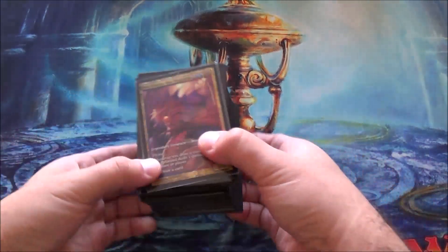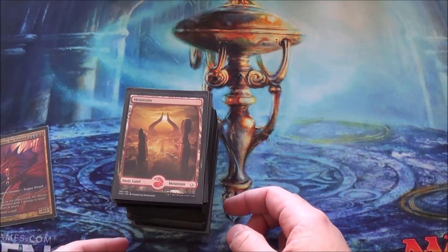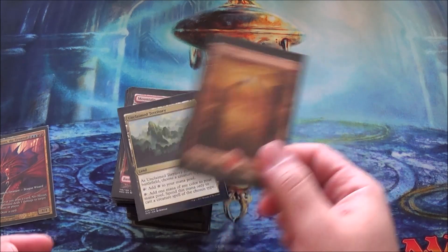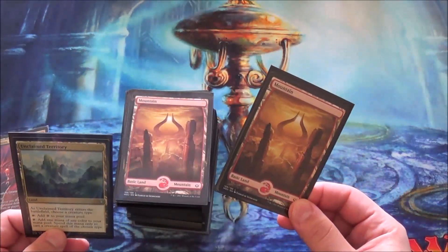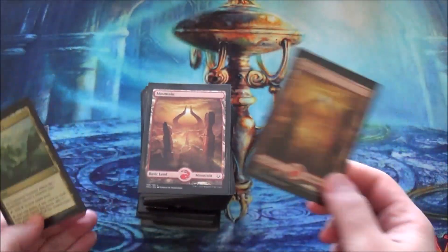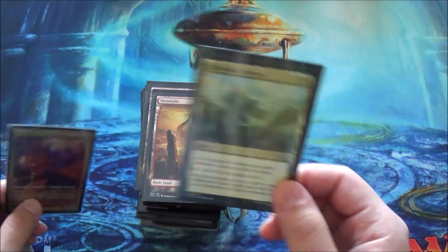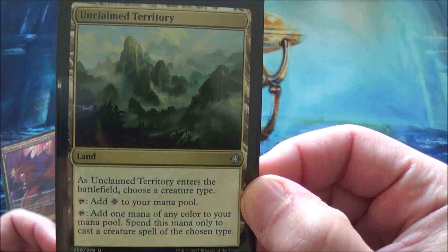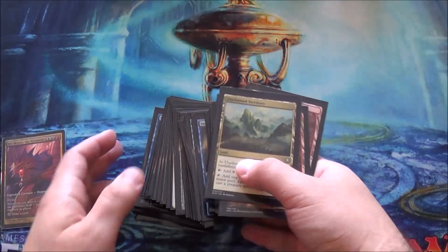I rarely ever change this deck, but let me tell you the changes. I took out a Buried Ruin and a Seat of Synod, and I added basically just two lands: an Unclaimed Territory and an extra Mountain. I needed the extra red because I do actually use quite a bit of red in this deck. Unclaimed Territory works because I have a lot of Wizards — it's basically a Command Tower for Niv. It comes in untapped, which is really good. This card is fantastic.